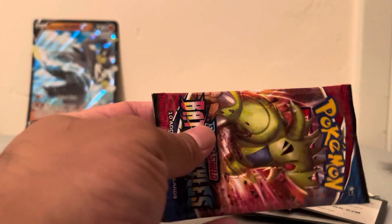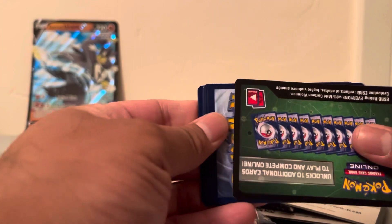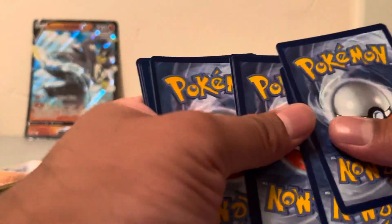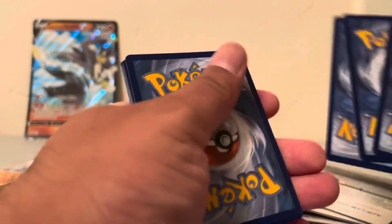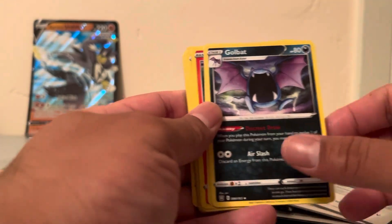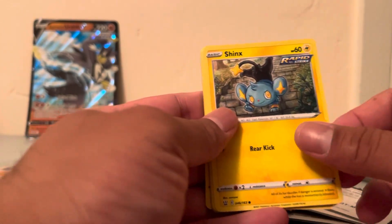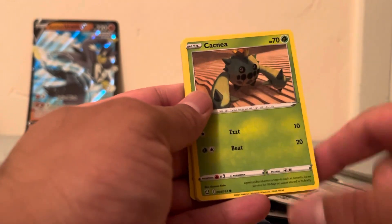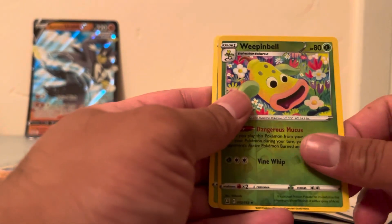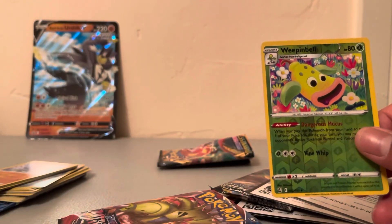Let's see — will we get something cool in this one or is it going to be a dud? You never know, right? That's the fun of watching. Got our energy, Tool Jammer, Golbat, Sizzlipede, Sizzlipede again, Sandaconda, Checkmate, Timberwolf, a Vullaby, and a Vaporeon. Alright, nothing in terms of hits but those are the cards.